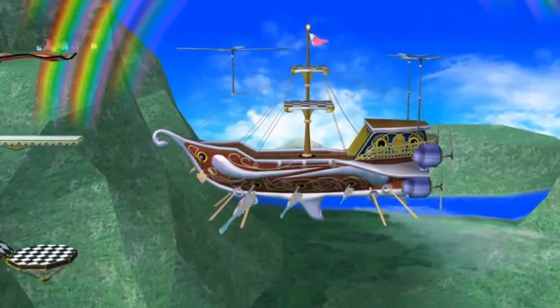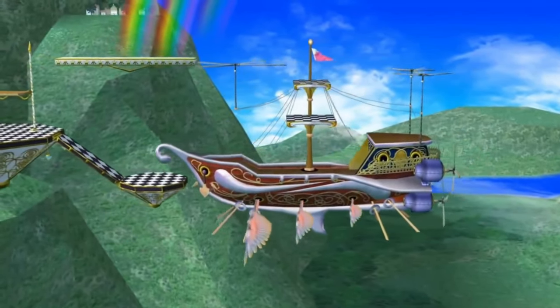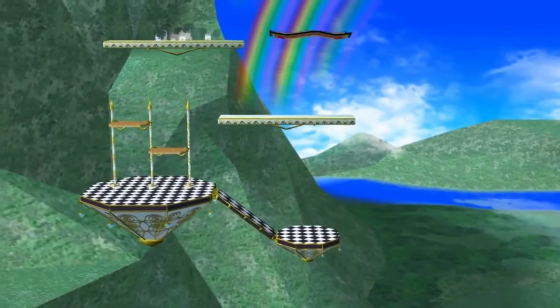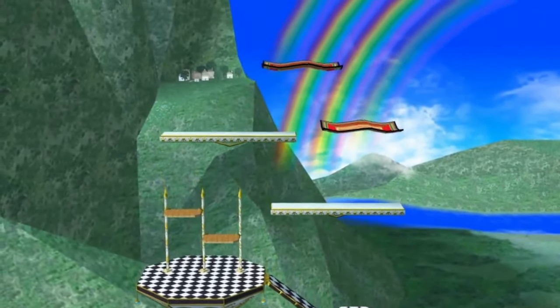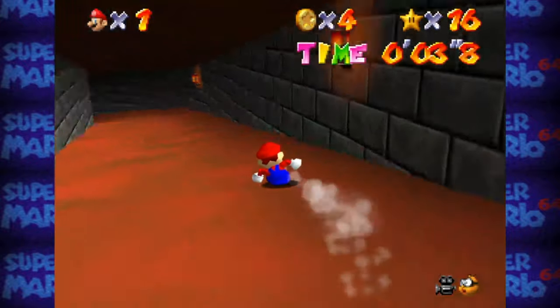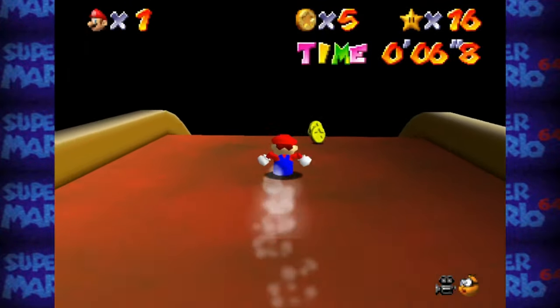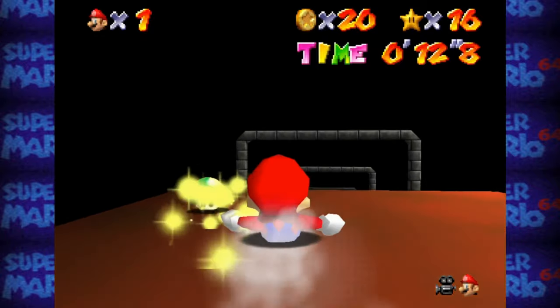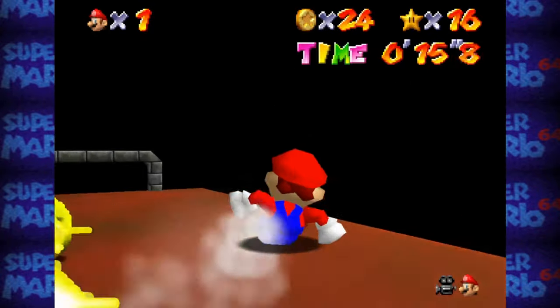Rainbow Ride Village is a supposed area in personalized copies of the game appearing in Rainbow Ride, though this village actually appeared in Super Smash Bros. Melee, which is why some may think it's in Mario 64 too. Bob-Omb Village is another village area from personalized copies, often tied to a beta image of a brown hill with a sombrero man standing atop it and three Bob-Ombs around him. Secret Slide Dimensional Rift refers to the voids in which the slide levels appear to exist — theorized to be a dimensional rift where only slides can be found. I like it.